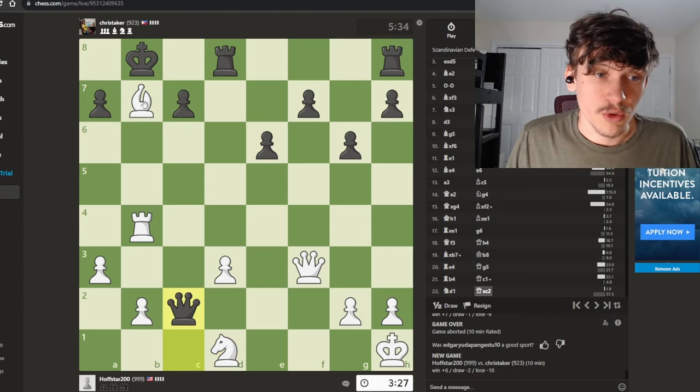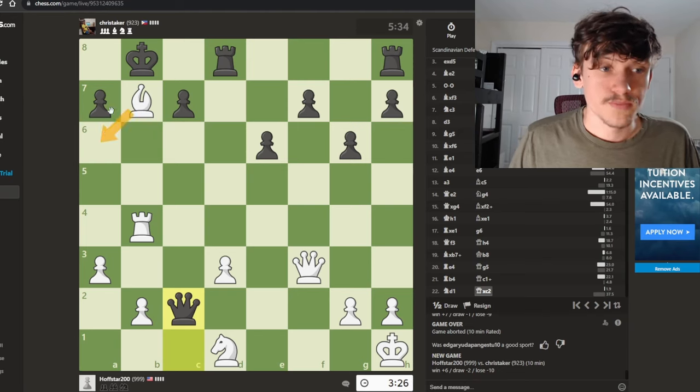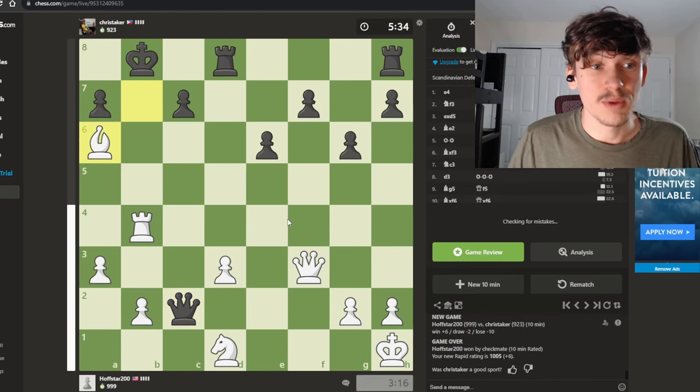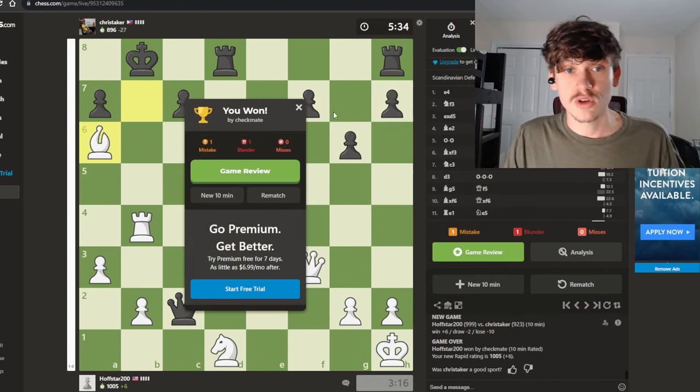There are multiple ways to win, but I think there's a clear checkmate on the board. There's a check, and the king literally has zero places to go. They cannot block with anything, so I believe this is checkmate. Good game to my opponent.